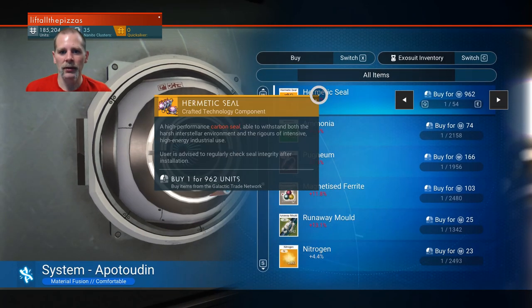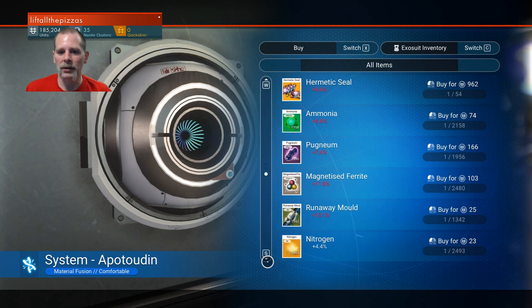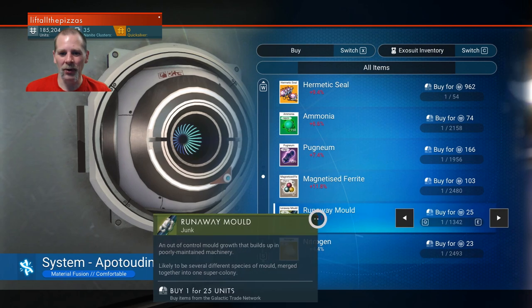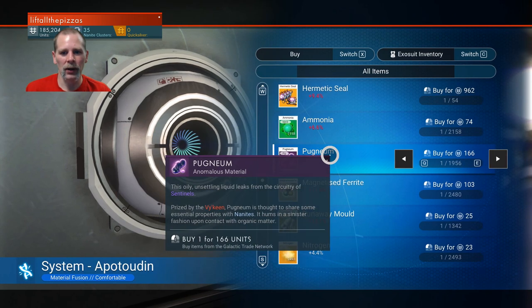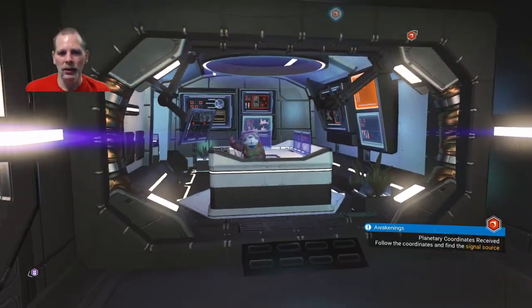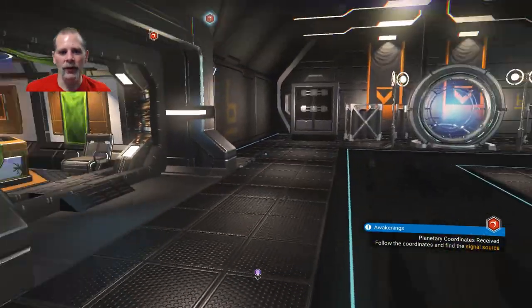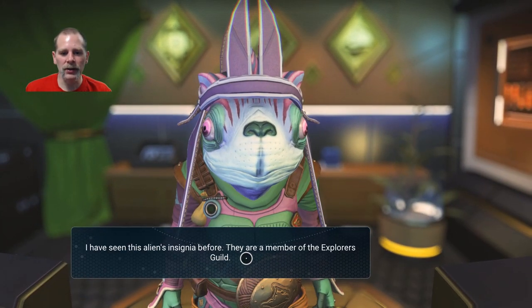There's hermetic seals, nitrogen, runaway mold. I forget where I saw pugnium but something needed it. I think once your standing gets high enough these guys will offer you work — you can start to get missions. Missions listing agent — I'm not popular enough with them yet.